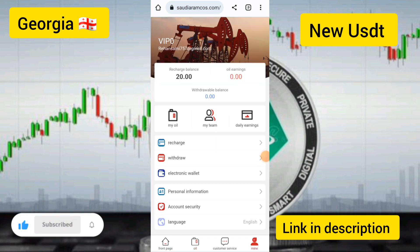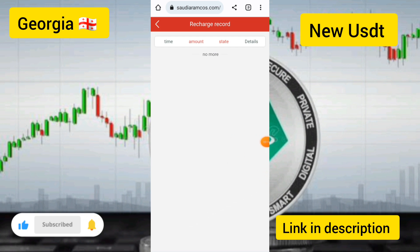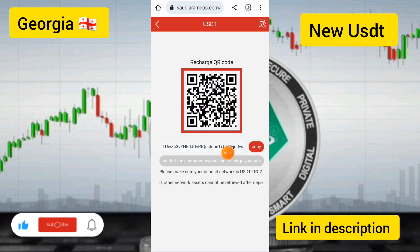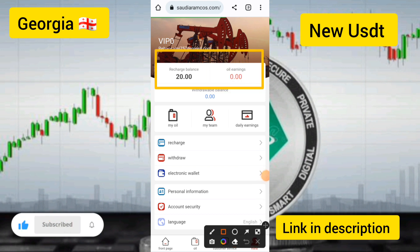After sending USDT, go back to recharge and submit the transaction. Your deposit will be credited to your account. I already made a deposit — I deployed 20 USDT and my 20 USDT successfully joined my account.